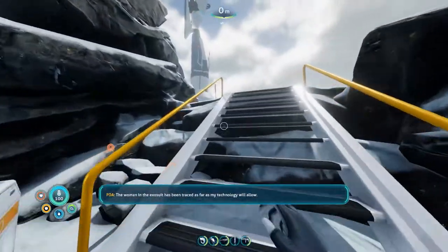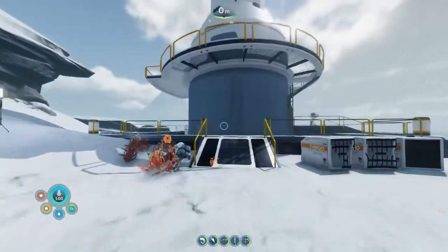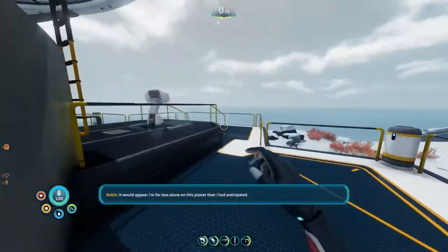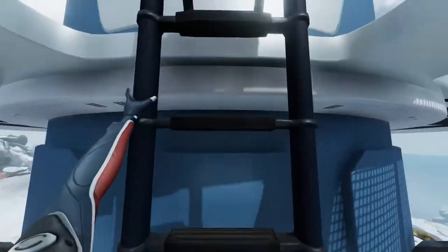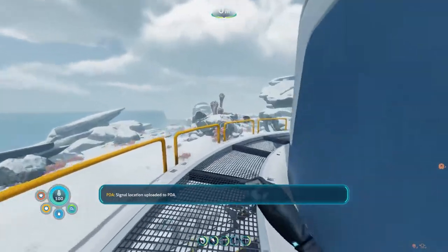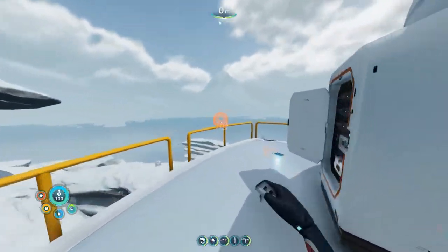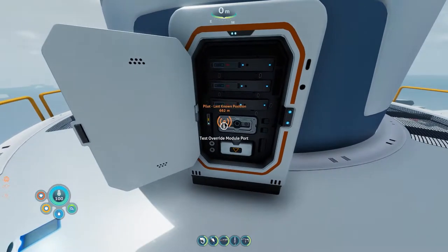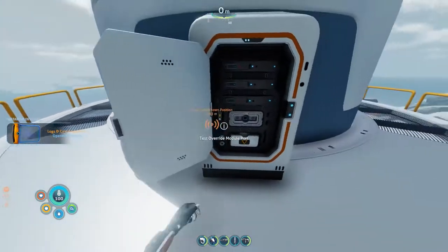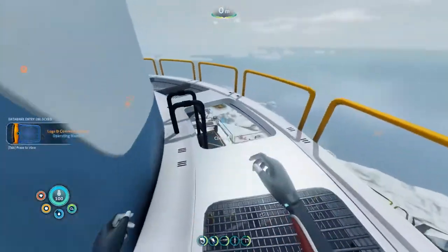'Stop right there Altera, you're out of bounds.' 'I'm not with Altera.' 'Then your position is doubly precarious.' 'Wait, who are you? Stay off.' That's exactly what we need — we need to meet with Marguerite and get her location. 'Location has been traced as far as my technology will allow.' Location uploaded to PDA. Now we need the test override module, and of course Marguerite has it, so let's go to Marguerite's base.